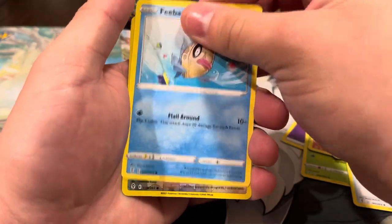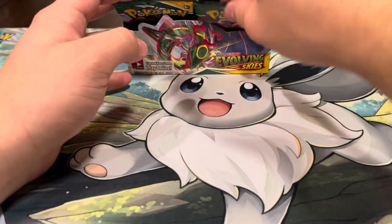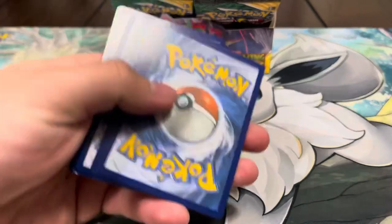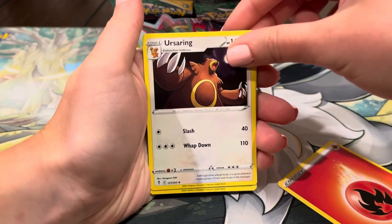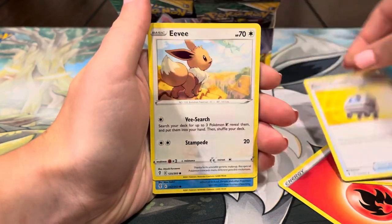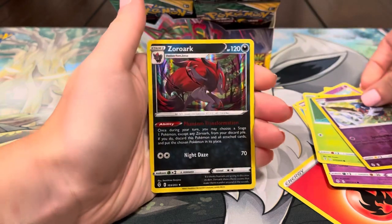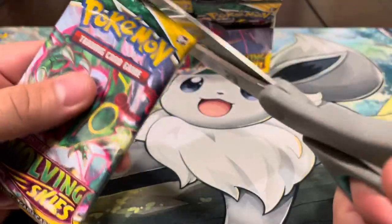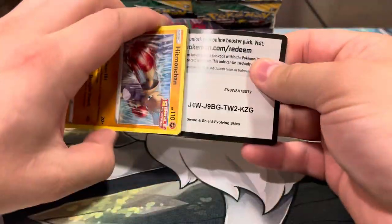Next pack: psychic energy, Ice Q, Skip Plume, Elemental Badge, Carvanha, Litleo, Drowzee, Scraggy, Feebas, reverse Fletchling, and Appletun — nothing there. Nine packs left, but still expecting at least one more ultra rare. Next pack: Fuego energy, Ursaring, Crustle, Rescue Carrier, Eevee, Typhlosion, Cutiefly, Applin, Swoobat, and Zoroark hollow — we'll take a hollow all day! We also still want to pull the Rayquaza V — we do have two of the V Maxes.